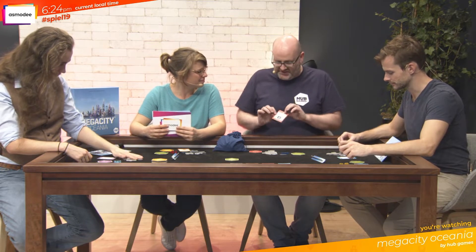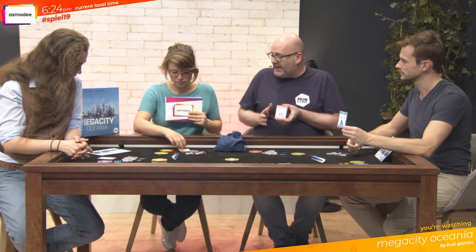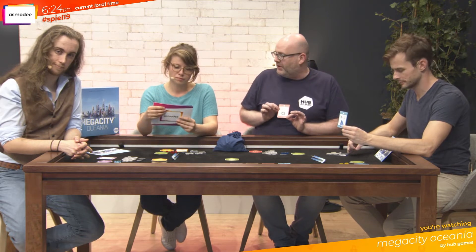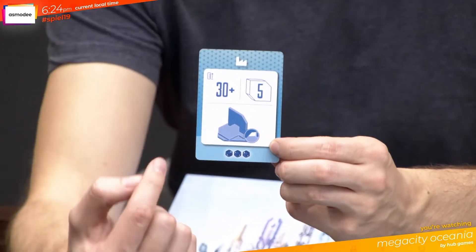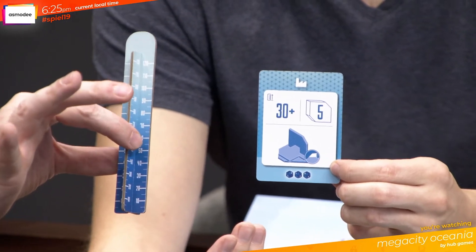Now the second thing that we need of course are contracts. The contracts come in four different colors, four different types. When you're building you must make sure that the colors match. Here we have my residential contract which is red. In the top left corner we've got a number next to a little ruler which tells us that the building needs to be that minimum height. This three-dimensional ruler will measure how things are.